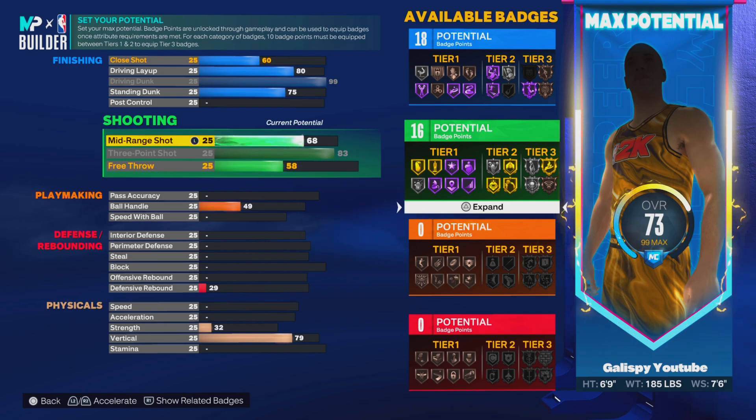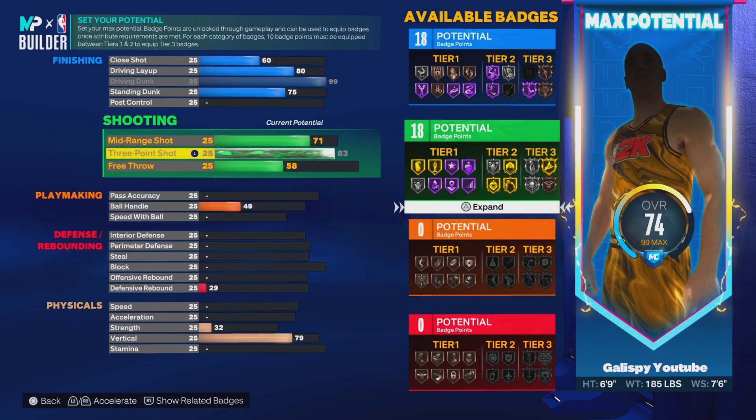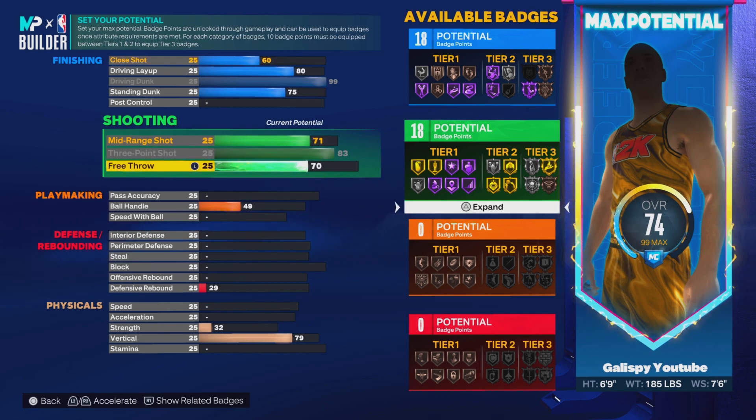The two bases I would recommend are Tobias Harris and Tariq Prince for a jump shot. Now, a 71 mid-range is where you want to go with it — you get 18 badges, and with 18 badges you can manage to put on Amped, your Asian Three, Green Machine, and Silver Blinders. That's really all you need. Blinders is one of the best shooting badges in the game besides Asian Three. You don't necessarily need Green Machine, but in terms of finishing out your 10 badge points, Green Machine is going to be more bang for your buck.